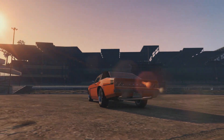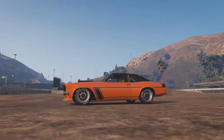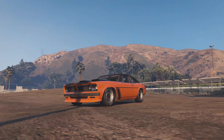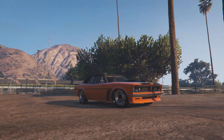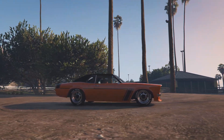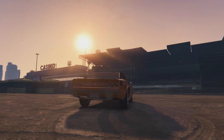In game, the closest car we have to the Dart is probably the Tampa. The Tampa is definitely not an exact replica — it's more of a hodgepodge of late 60s and early 70s muscle cars. So bearing that in mind, this is going to be more of a tribute build rather than a direct replica. Once you've got your hands on a Tampa, we're going to roll it into Los Santos Customs.